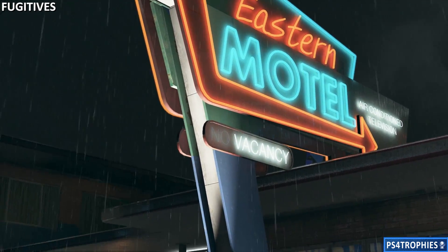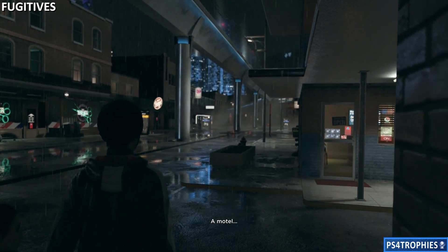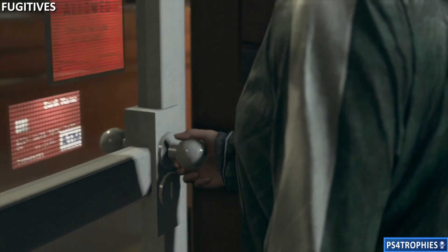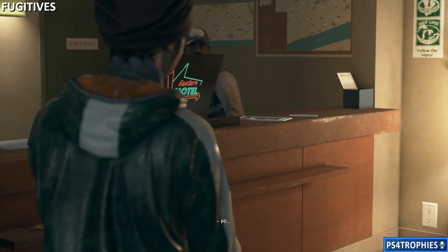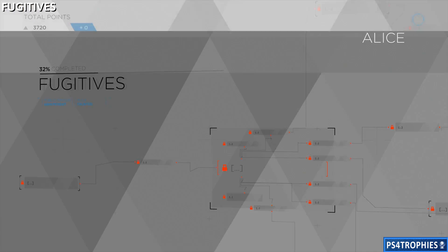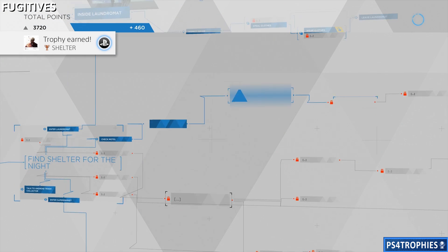When you walk in, you do have to lie to the clerk about where your ID is, since you don't have one, but he'll let you pass. Looks like we found a place to stay — no androids and no broke people — so we have both a change of clothes and the money, and we're going to get a room. After the chapter ends you will get the Shelter trophy. Thanks for watching, hit that like button, and of course subscribe.